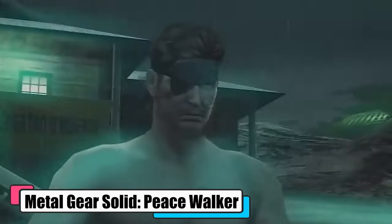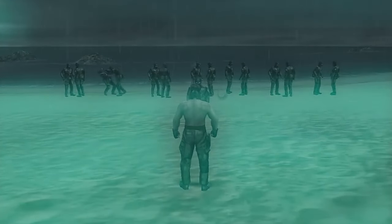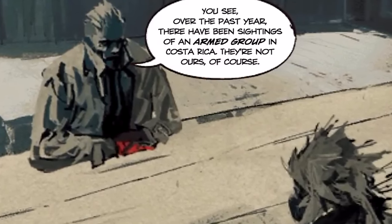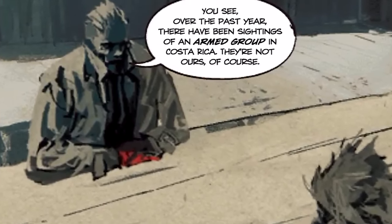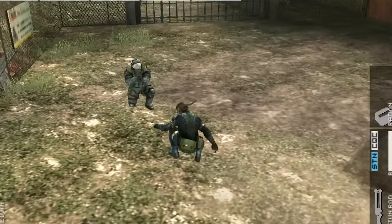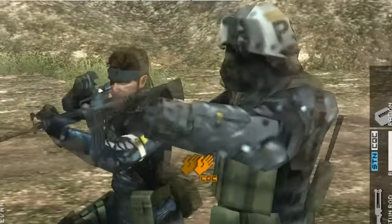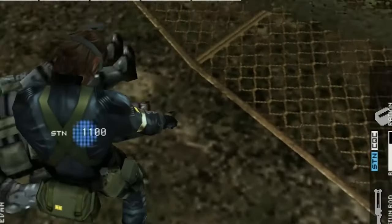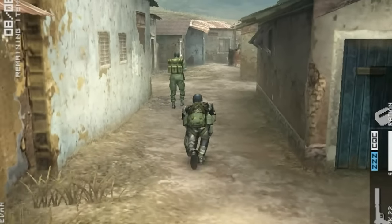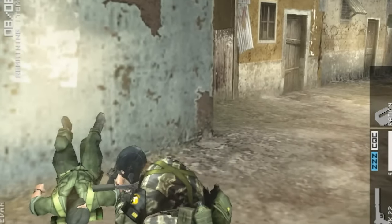Metal Gear Solid: Peace Walker, set in 1974 Costa Rica, follows Snake as he leads Militaire Sans Frontières — Soldiers Without Borders. Hired to investigate a suspicious army in Costa Rica, Snake's journey is packed with twists, including a tape with the Boss's voice. The gameplay blends stealth and action with two main modes: mission and mother base. In mission mode, you're sneaking around, taking down enemies — your performance is graded, so go all guns blazing and you'll lose points. Mother base is where you manage your team, upgrade gear, and capture military vehicles — like a mini strategy game inside the stealth action fest.